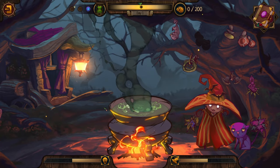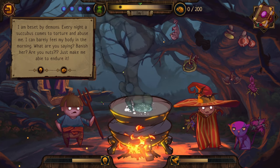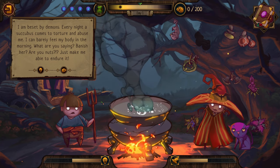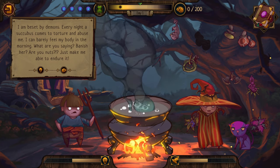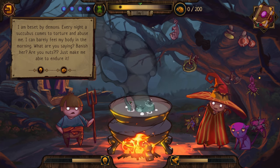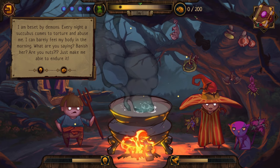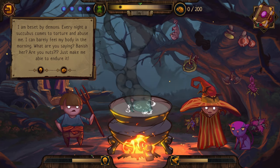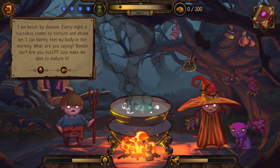Tried to put a hex on the fairies - though I would say, don't mess with the fairy folk. New visitor: 'Every night a succubus comes to torture and abuse me. I can barely feel my body in the morning. Banish her? Are you nuts? Just make me able to endure it.' This will increase our dread but we get money. We have no money left. Is the money our win condition - out of 200? If we get to 200, do we win? The two on the bottom appear to be failure conditions.